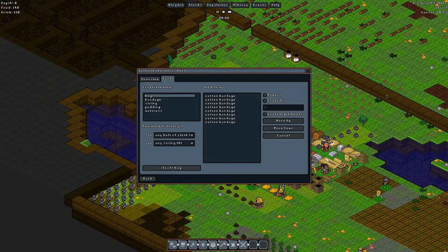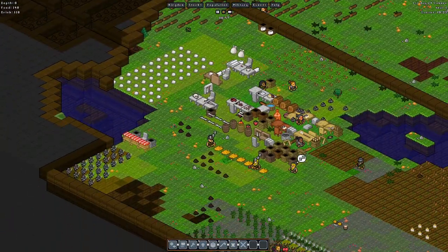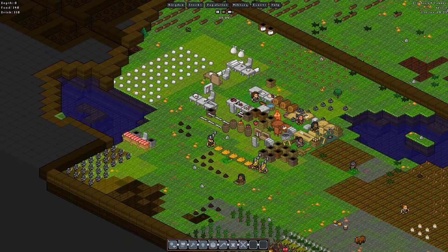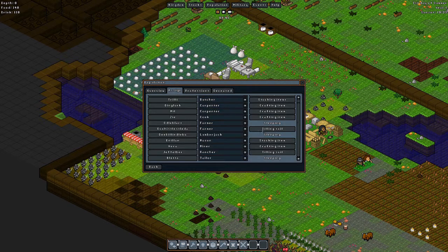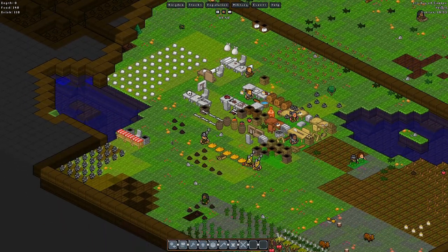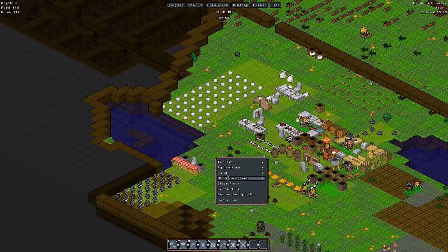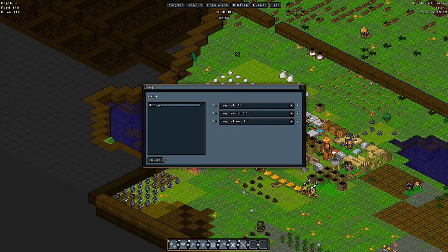Let's take a look at what we got here. We've got to wait for our tailor to wake up and wait for the bellows to be made. Looks like our new carpenter is getting right to their job. Probably should have made another tailor, but I think that's fine. Let's take a look at our population real quick — no one is idling, that's all that matters. Looks like the bellows is made, so let's build our first metal workshop, which is the forge.